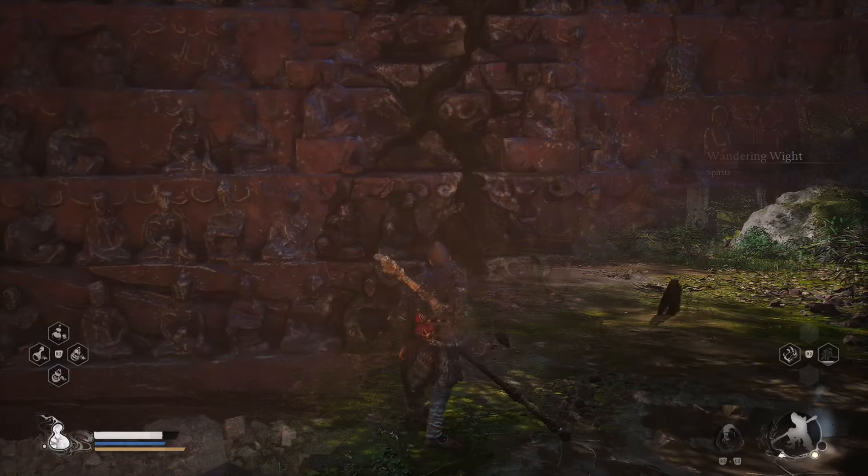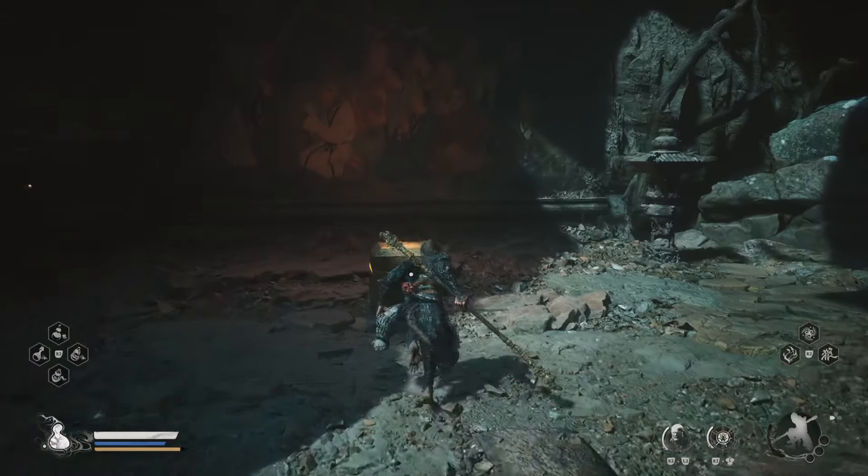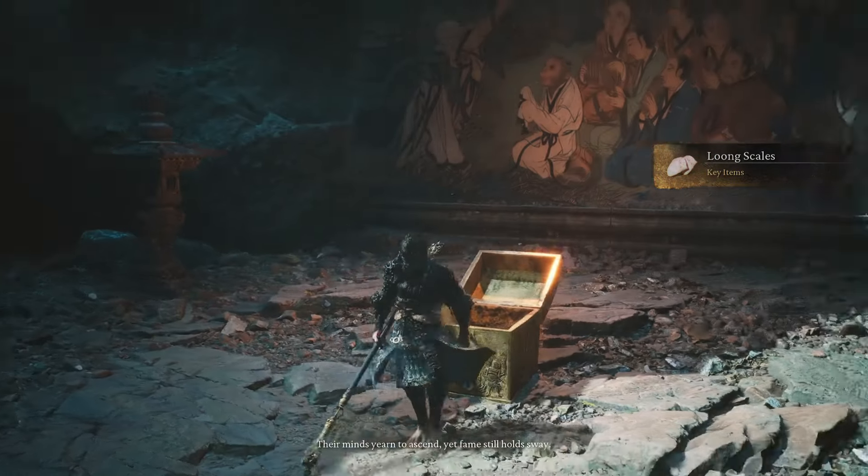After you defeat this boss, go ahead and absorb his soul. After that, go back to that wall and use the spirit's ability to break it. Once you're inside, there will be a chest right in front of you, so go ahead and open it and you will receive the Long Scales key item.